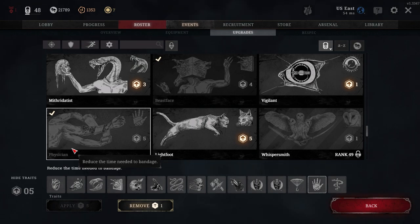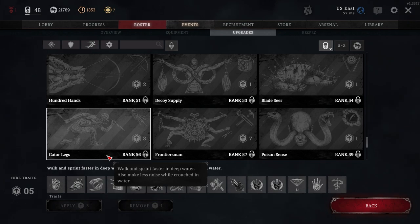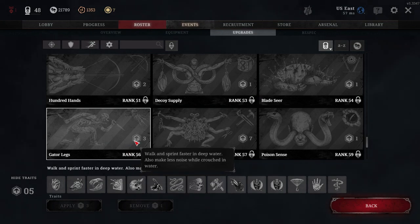Light Foot is a five cost trait that lets solo players vault, fall, and climb ladders silently. It can be very situational, but all that movement creates a lot of sound — light foot can be the difference in staying stealthy around the map. Going hand in hand with Light Foot is Gator Legs — a three cost trait that lets you walk and sprint faster in deep water while also making less noise when crouched in water. This is really good for maps with bad spawns where you're surrounded by water, helping you avoid alerting enemies while navigating the swampy bayou.